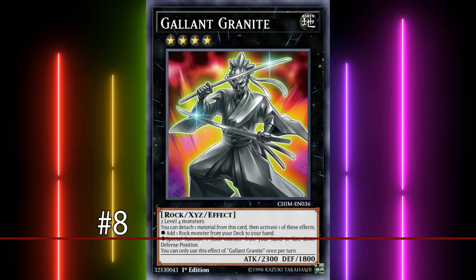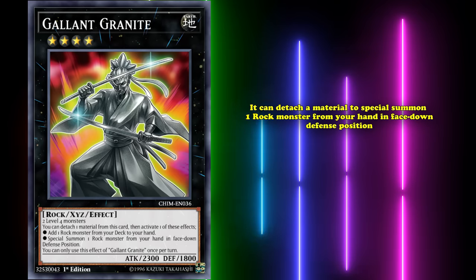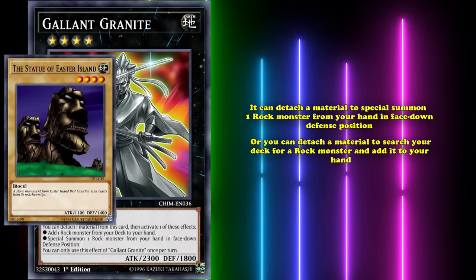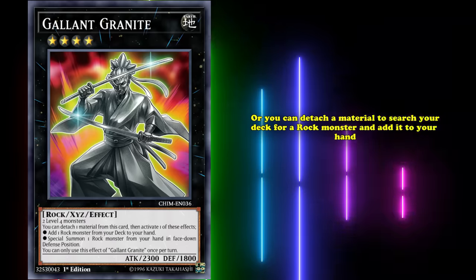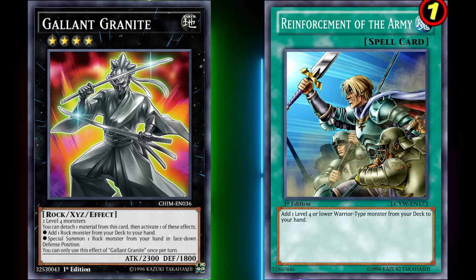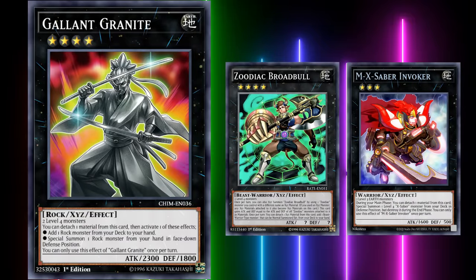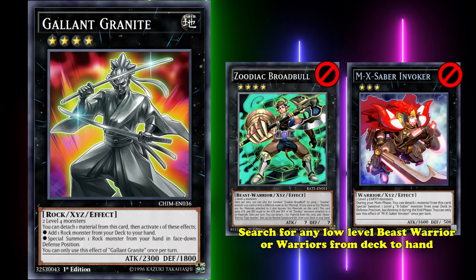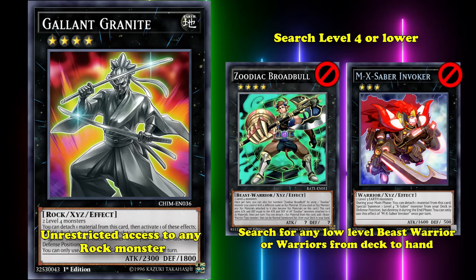Rock and rolling at number 8, we have Gallant Granite. This is a Rock-Earth monster with 2300 attack that has two effects. It can detach one material to special summon one Rock monster from your hand in face-down defense position, or detach one material to search for any Rock monster from your deck and add it to your hand. Gallant Granite is one of the most specific but oddly powerful Rank 4s in the game. The ability to search for any card within an entire creature type is often downright busted — Reinforcement of the Army has been limited for years for making it too easy to search low-level Warriors.